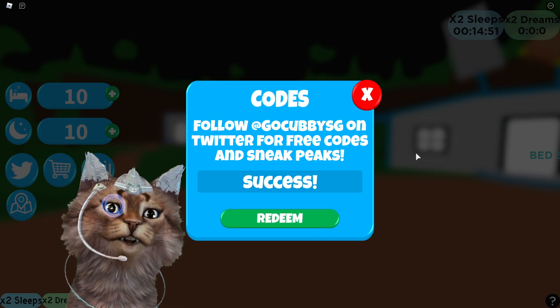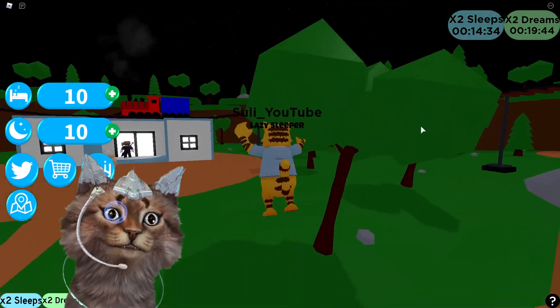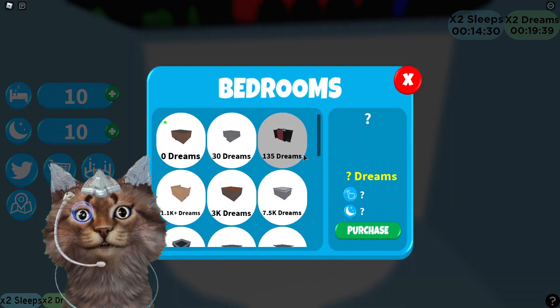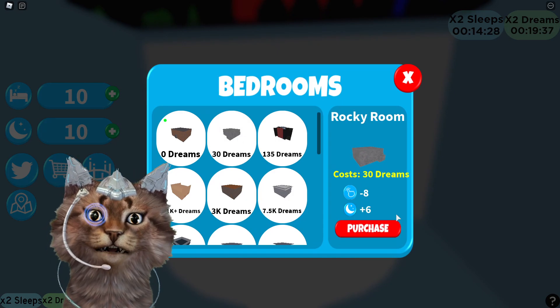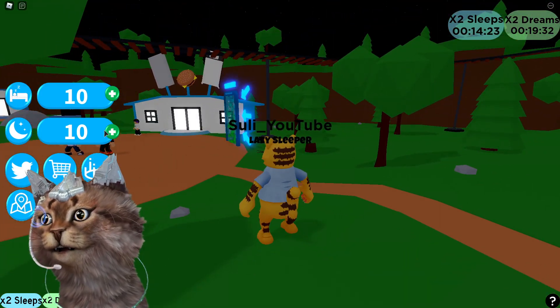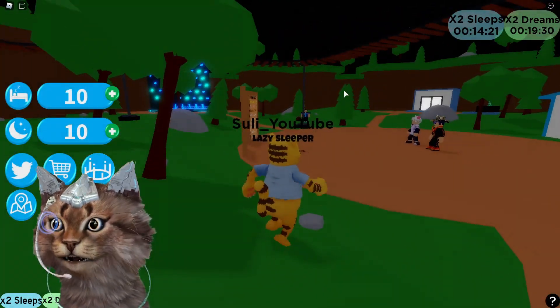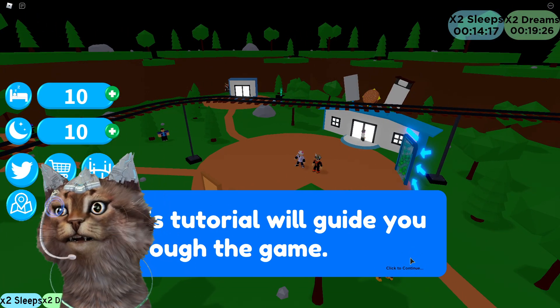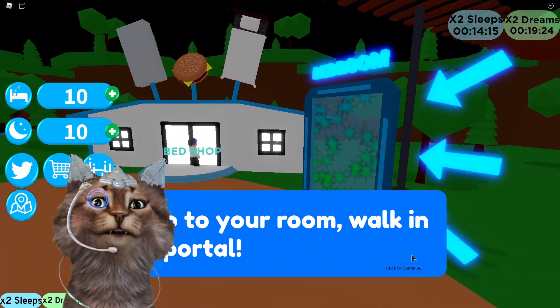Now let's check this game out. This is my first time playing Sleeping Simulator and we also got a room shop over here. Let me see if I can buy anything - 30 dreams - but we don't have any dreams. So how do we actually sleep in this game? Our name is 'Lazy Sleeper' - it says welcome to Lazy Sleeper, this tutorial will guide you through the game, click to continue.